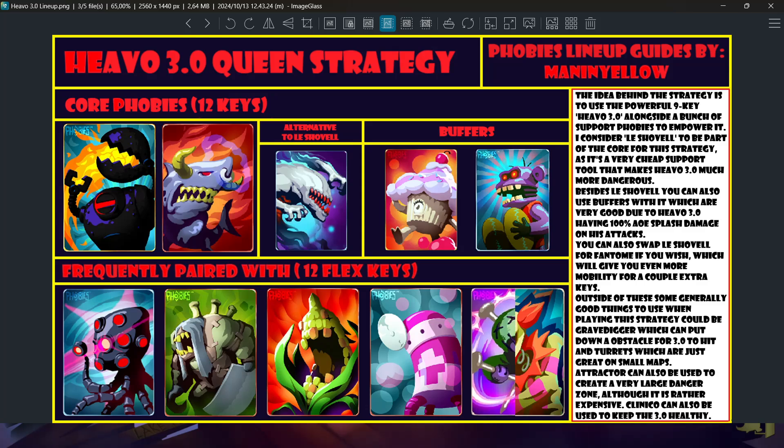Queen is something that we call a lot of large phobies in this game. Any large phobia that is going to be your primary win condition on small maps, and also to some degree on large maps, is what we call a queen phobia. The term is kind of stolen from chess, where the queen is a very powerful piece that you play around. This is the same idea — you use Hevo 3.0 which is an incredibly strong, very large phobia.